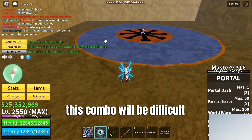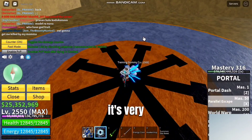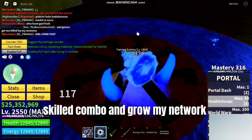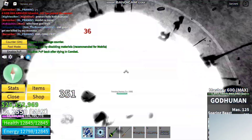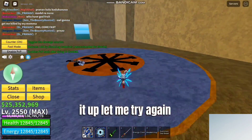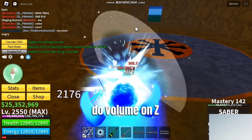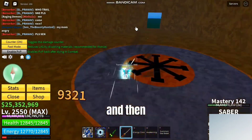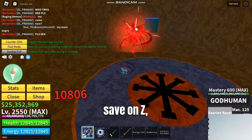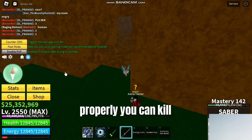This combo will be difficult because Saber is hard to use, but it's a very skilled combo. I failed — let me try again. First, do God Human Z, then C, then Saber Z, X — and boom!